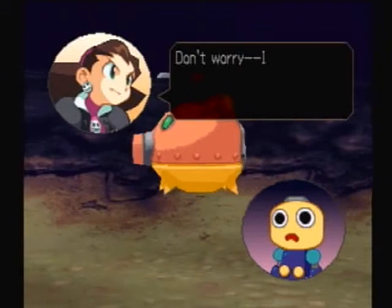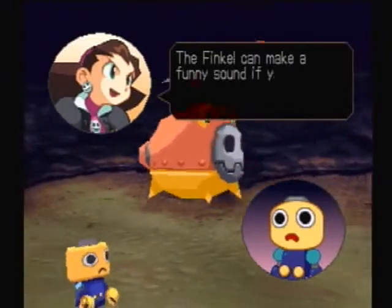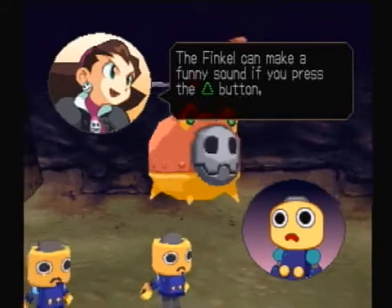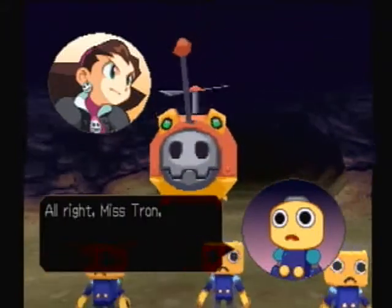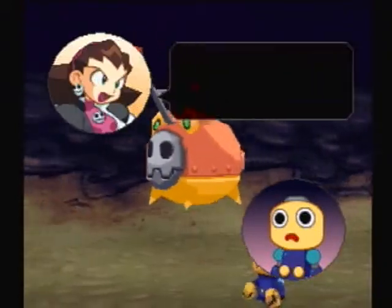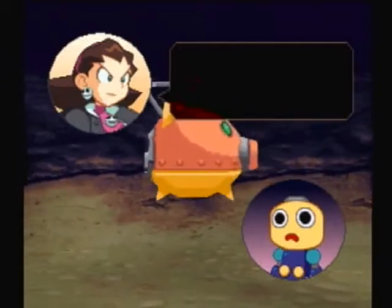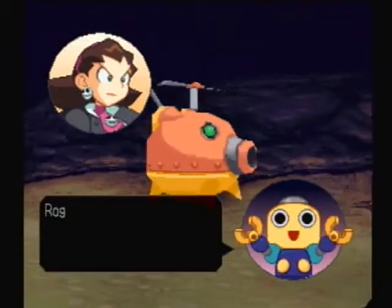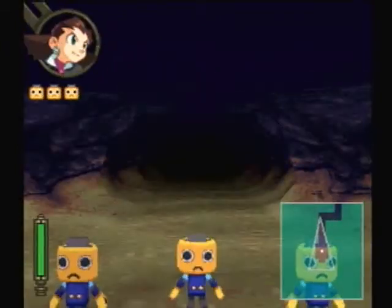Don't worry, I'll be right there with you. The Finkel can make a funny sound if you press the triangle button, which will get people's attention. Alright, Miss Tron, we'll do our best. Do you understand everything? Yes. Here we go! Roger! Alright, here we go.